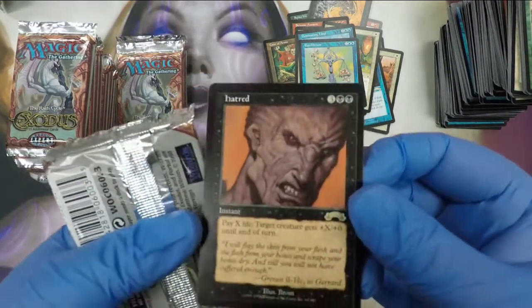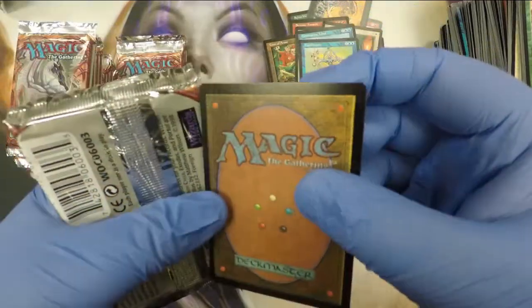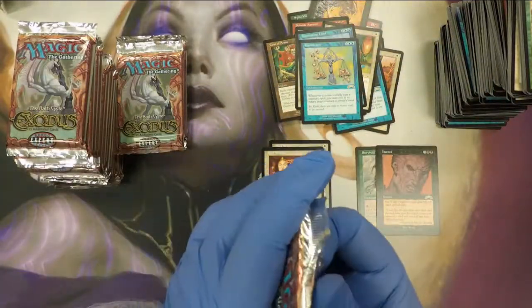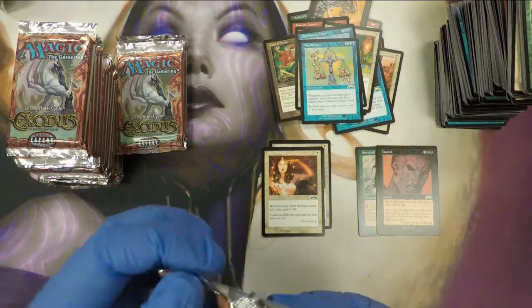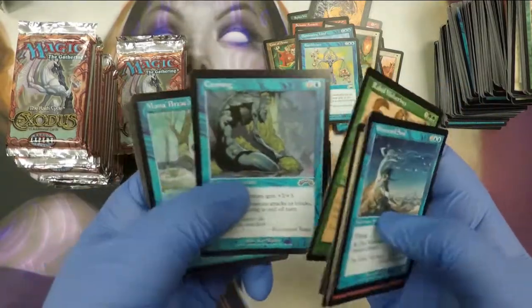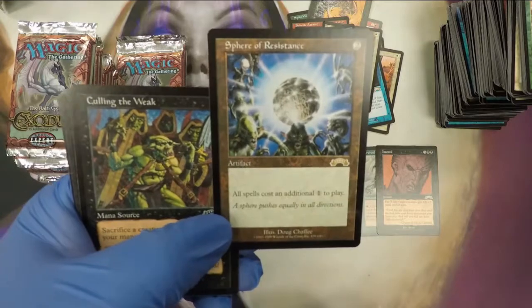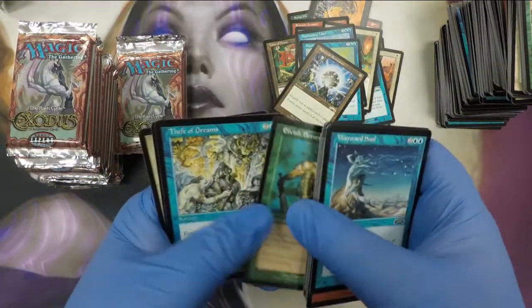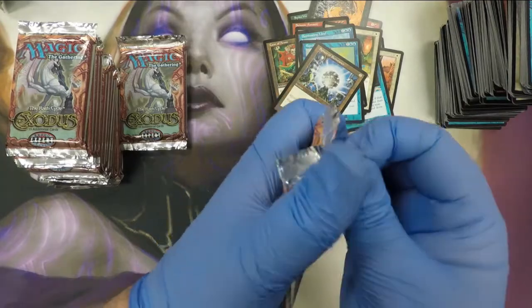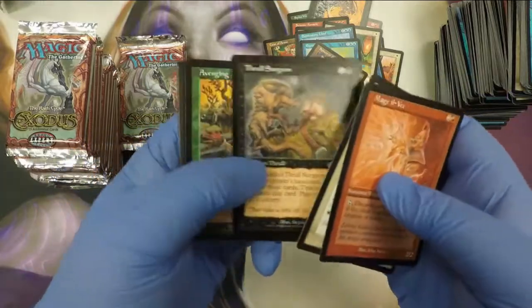Let's look at it — very clean. Centering's off a bit, but otherwise it's not bad. Probably grades well. I guess we'll find out here in a few months whenever I send it in. I usually don't send cards in right away because the more you send in, the better bulk rate you get. The last batch I sent off had 500 cards in it. Sphere of Resistance — not reserve list, but worth some money. So far this box is actually pretty good for card quality, not so much the reserve list cards, but let's see what else we can get.